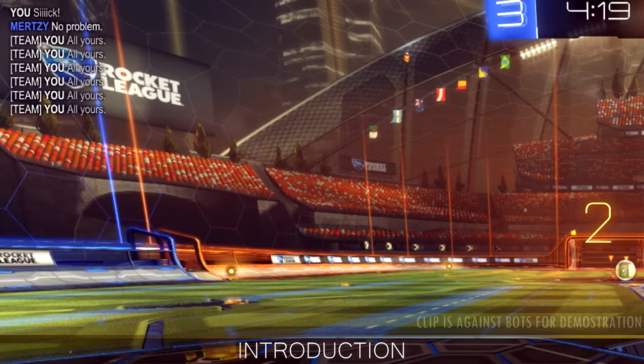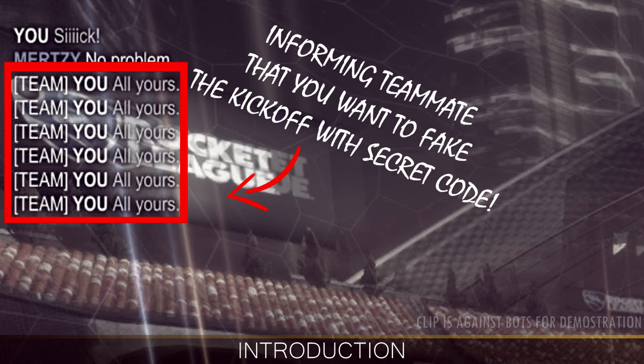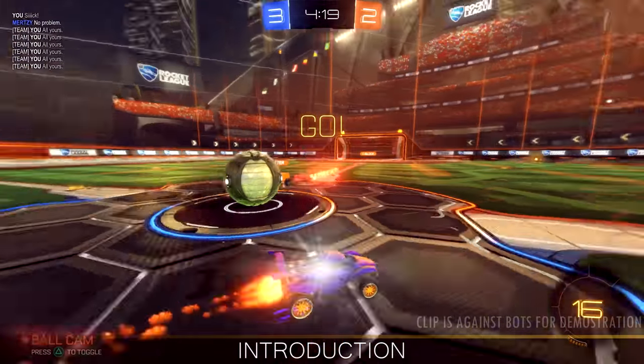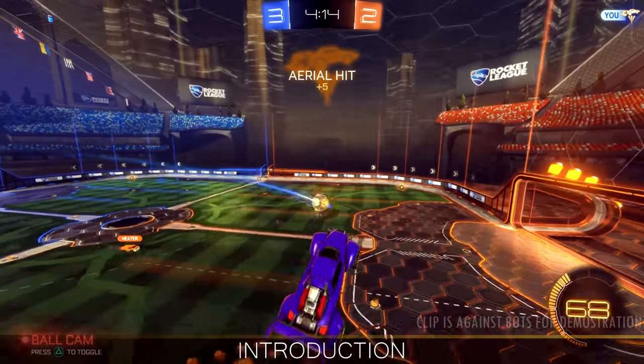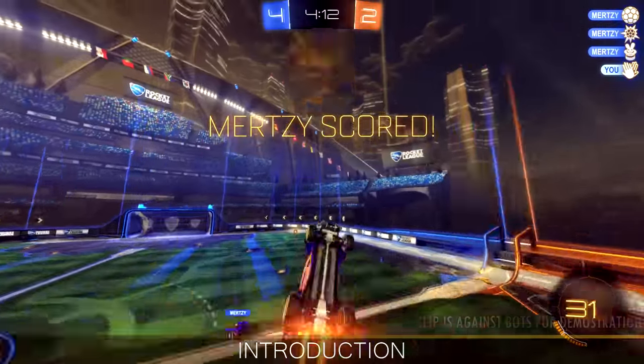If you're not using voice chat, you and your friend can make a code that indicates the kickoff play. That code can be spamming a team quick chat command three times at kickoff so that you're both on the same page and your teammate is ready. I use the command 'go for it' and my friend uses 'all yours.' With that code in mind, you shouldn't have any disadvantage over people with voice chat communication.